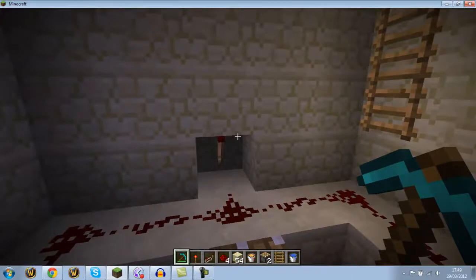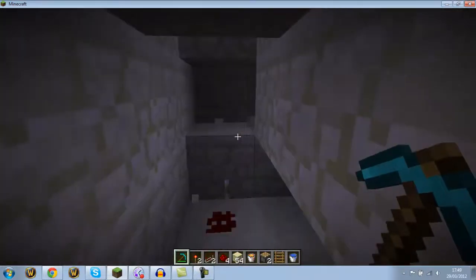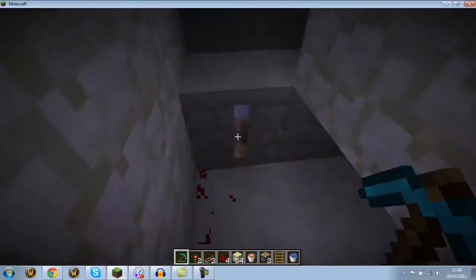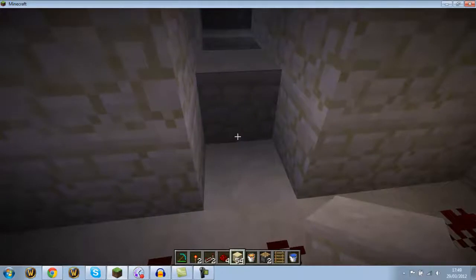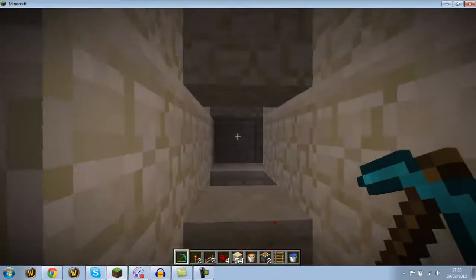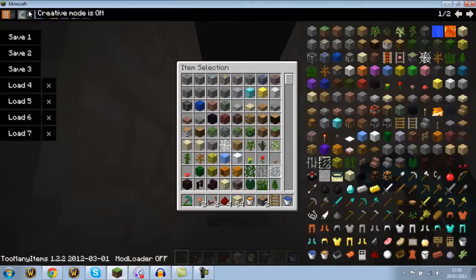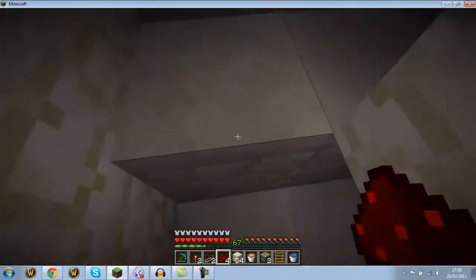This is the most compact torch clock in the game. This area requires you to put one block there with a redstone torch on it, which pushes it all up. Then here we put some redstone.